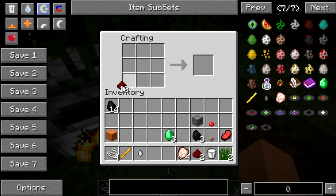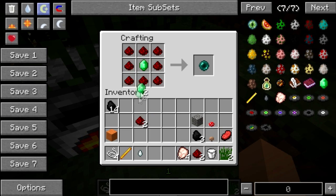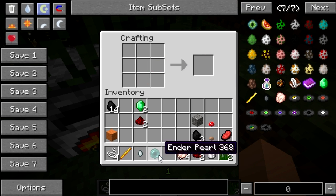Now to create an ender pearl — all these recipes are very well thought out, and some get a bit strange, but they're very well explained. Once you get the explanation you'll actually understand why it's there. The ender pearl is created by using one emerald ore and also some redstone.